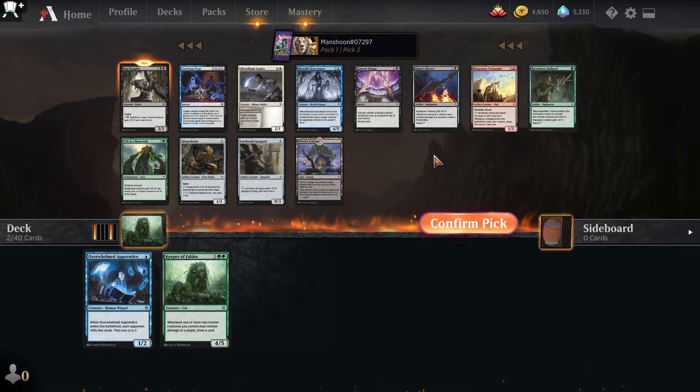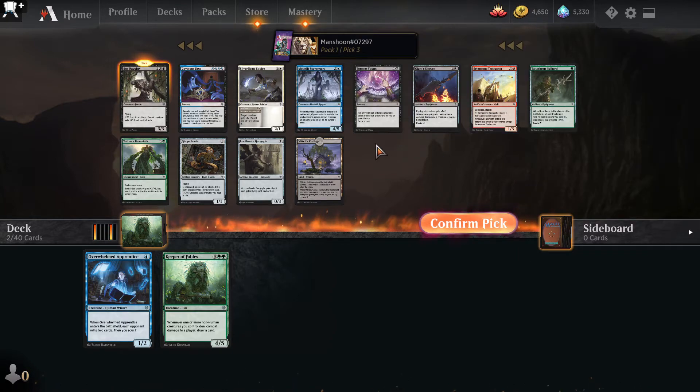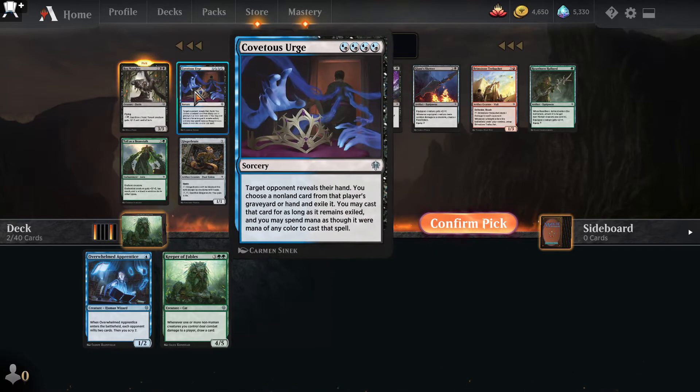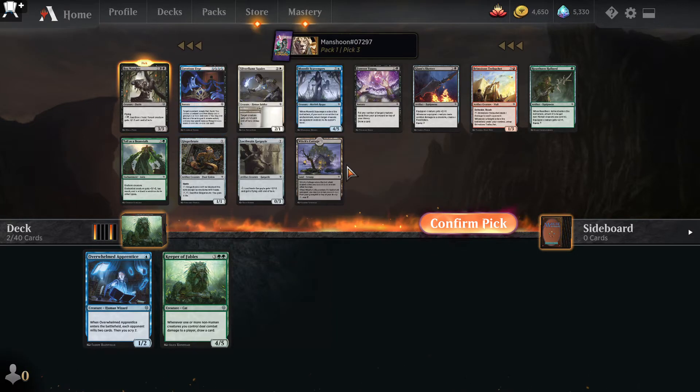I don't know — maybe there were some good red picks here. I feel like I take the Covetous Urge over the Bog Naughty, which is crazy because then I'm committing to this color combo. I'm going to take the Bog Naughty. Man, I hope that really doesn't bite me later.